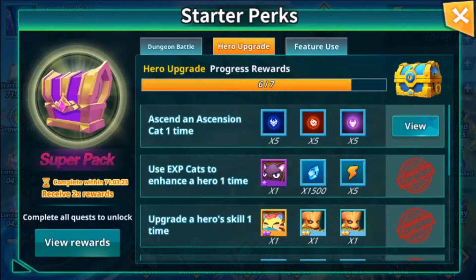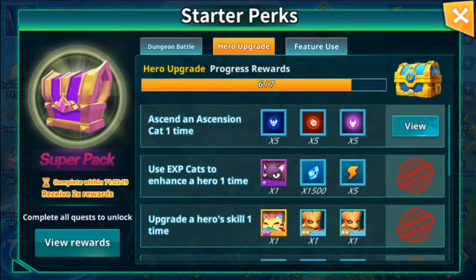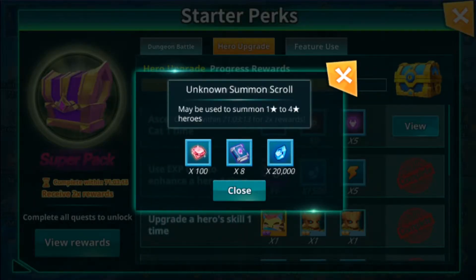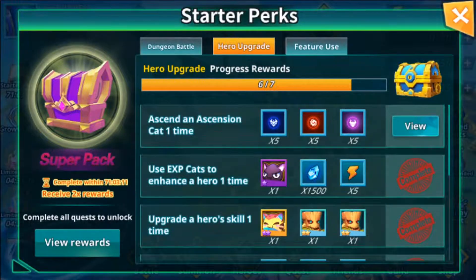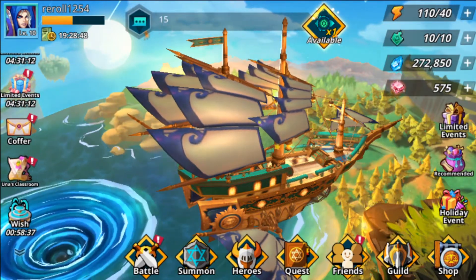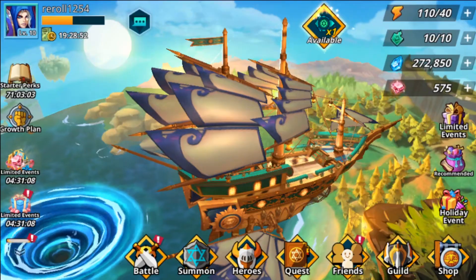The reroll process in Calibria works like this: you first want to achieve 750 gems and then use those gems to purchase 11 summon scrolls. During the process of achieving these gems you will be unlocking even more of them. Usually you end up with about 15 to 16 summon scrolls, and then you can use these scrolls to get the results you're looking for — and if you're not happy with them, you just reroll.